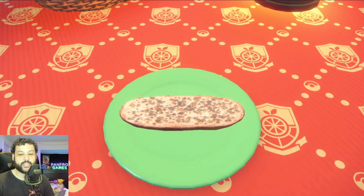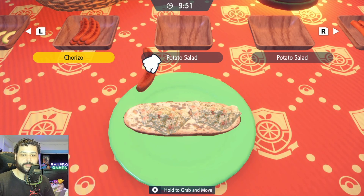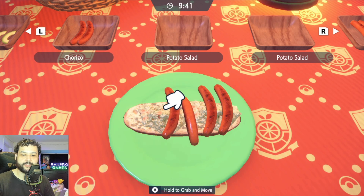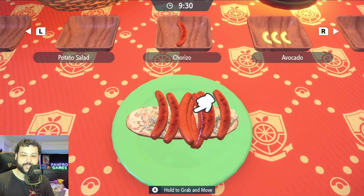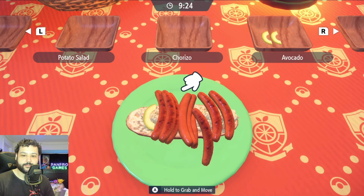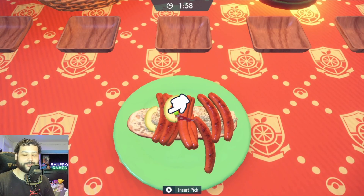If you make a mistake on your sandwich it will likely change the outcome, which is why we saved first. Put the potato salads on first since they're big and bulky on the bottom. The chorizos can be a little difficult but they can balance on the potato salad — try to align them up. These sandwiches last 30 minutes so once you nail it you're good to go for a ton of raids.